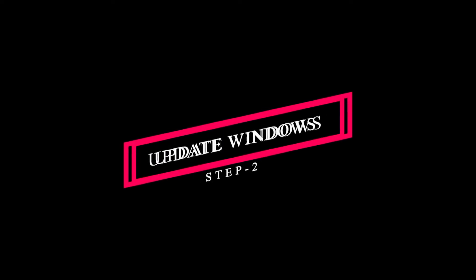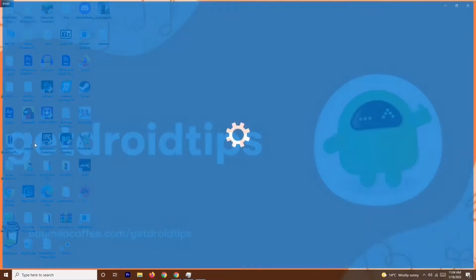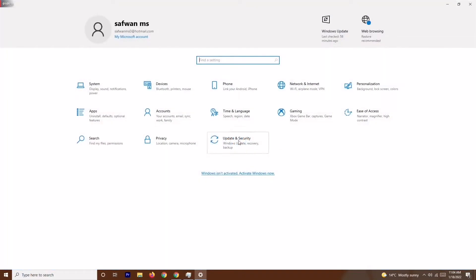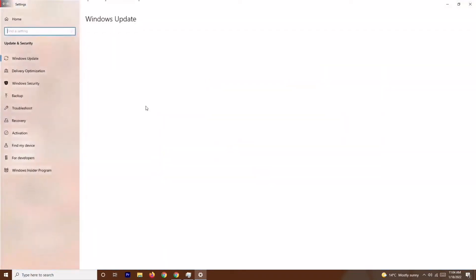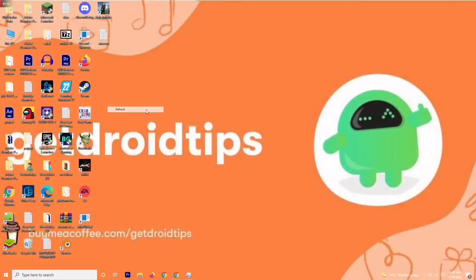If that's not working, solution number two is to update your Windows. Go to Settings, then click on Update and Security, and check for any available updates. If your Windows is already up to date, that's fine — but make sure it is, then try playing the game again.